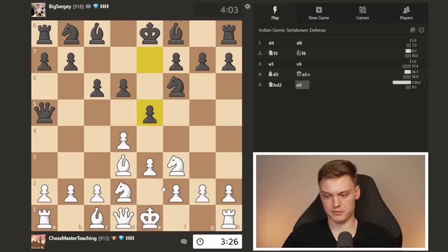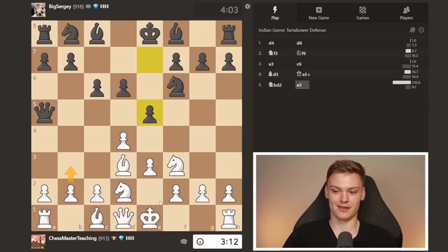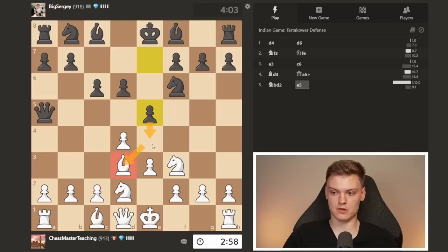He plays e5. E5 comes with a bit of a hidden threat — if you play b3 you're going to be in trouble, because there's a pin that you're probably forgetting about. He can go for the move e4, and notice that bishop takes, knight takes puts black in a winning position because e4 is going to be an unpleasant fork. For this reason, we want to unpin by playing the very natural castle.